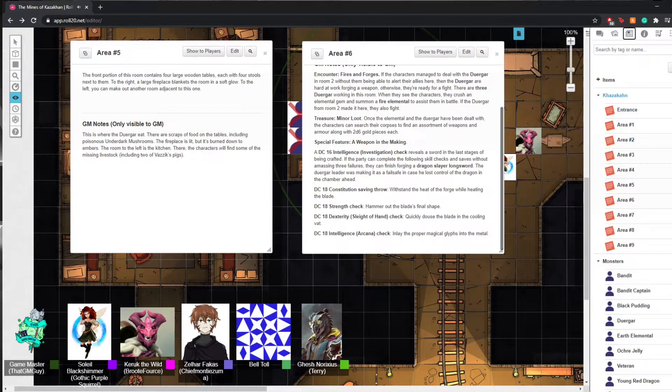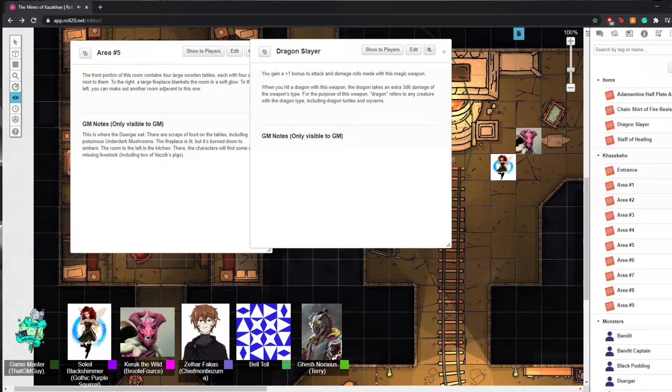Oh boy — super dragon boards! Ah shit. The dragon slayer — ah, what have I done? That would include Dragonborn then. Are they considered dragon type? Dragonborn is literally born of dragon, but their type is humanoid. I'll put that in my bag of holding just in case we need to use it. Otherwise we could probably sell it for some decent money — sounds good.